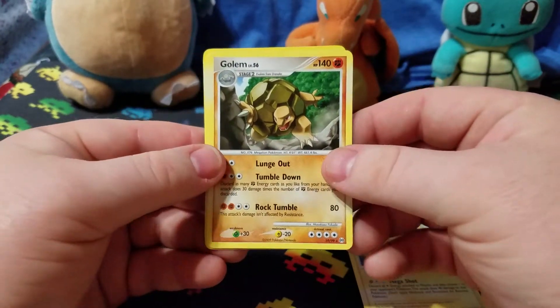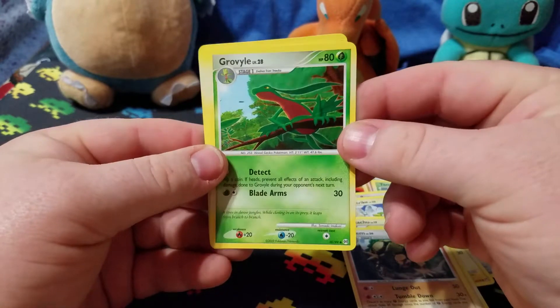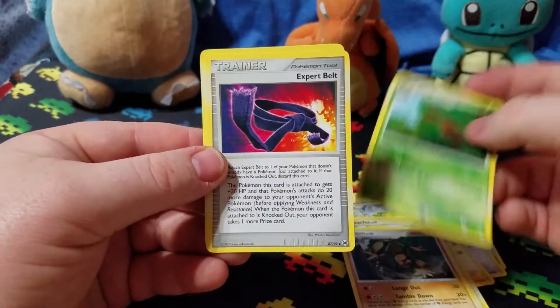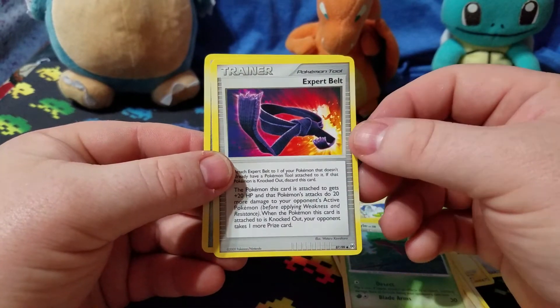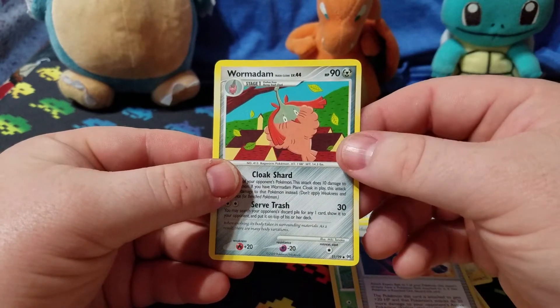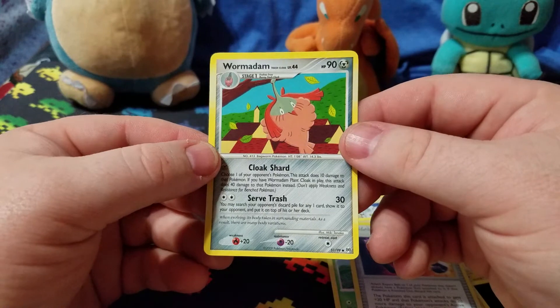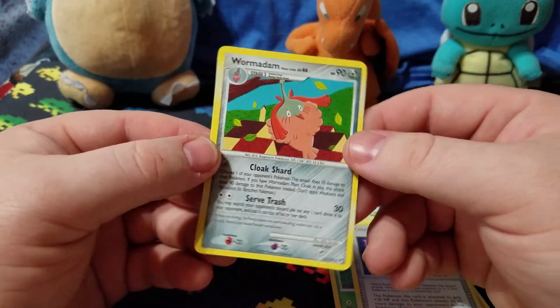We got a Golem and a Graveler — look at him just sitting up there on the little branch. And we got an Expert Belt, because if you have the belt, you're an Expert. And a Wormadam — look at that, that thing is weird looking, just hanging from the tree. It's going to blow away.